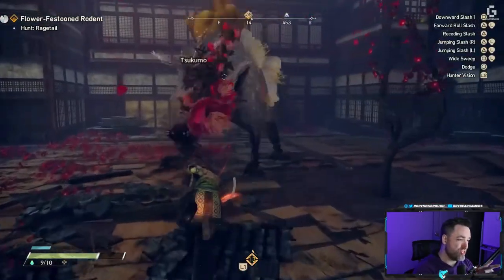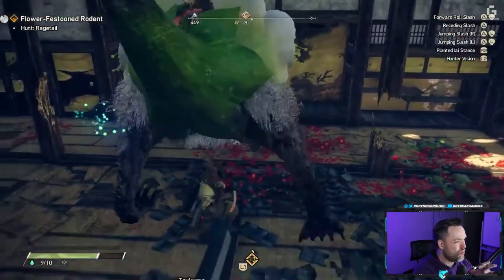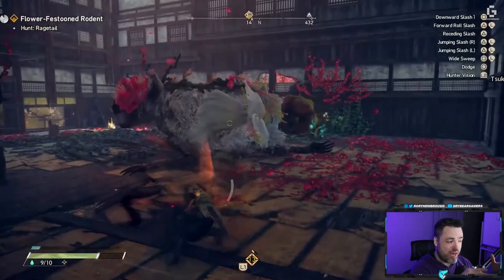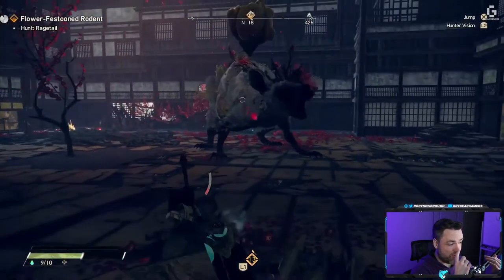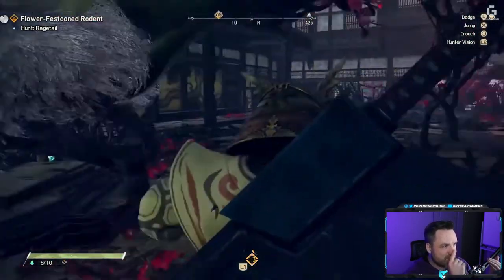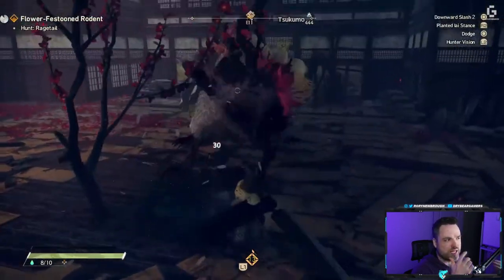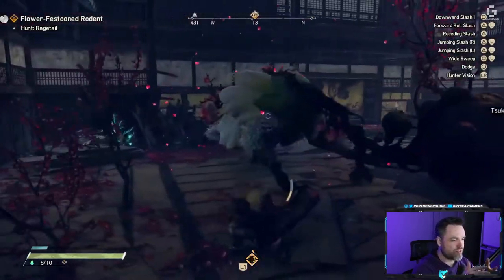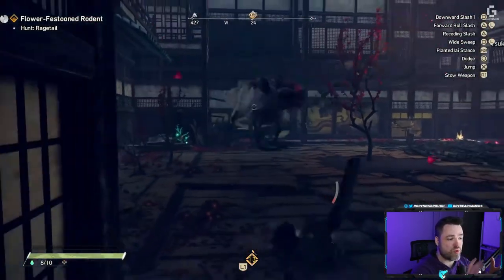Next up is the Nodachi, which is this big boy sword — your standard big sword, your buster sword. This one functions a little differently than others you may have experienced because it's actually quite versatile. You have charge-up attacks that you can wind up and hit. Unlike the hammer which is just big bonk, there's more give and take and planning that goes into using the Nodachi properly. You have to manage your stamina, and when you get everything just right, there are some cool flourishes that make this weapon feel amazing. So if you like big numbers but want a little more than just bonk bonk, maybe the Nodachi is exactly what you're looking for.